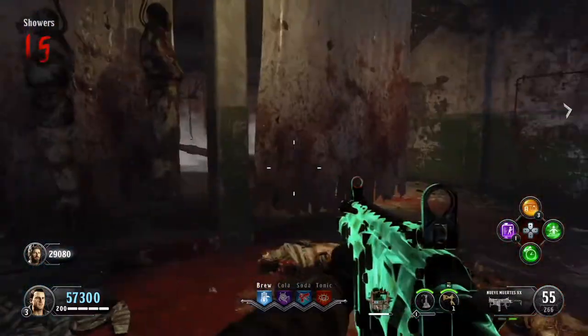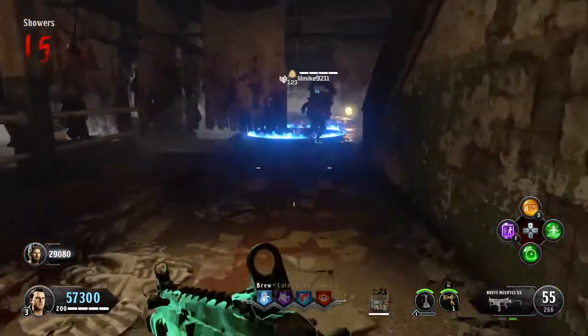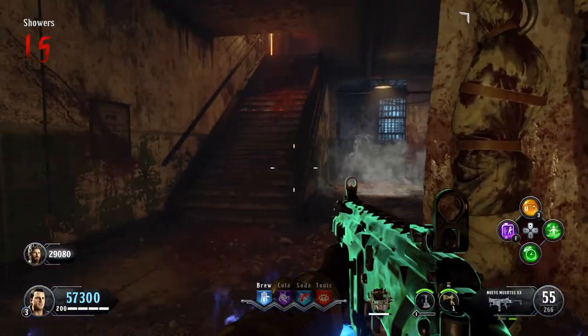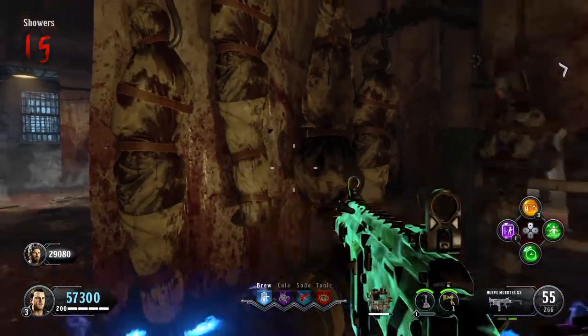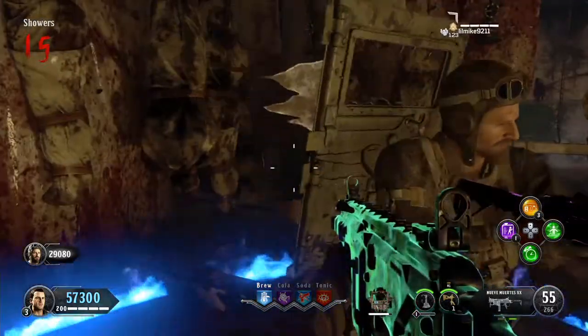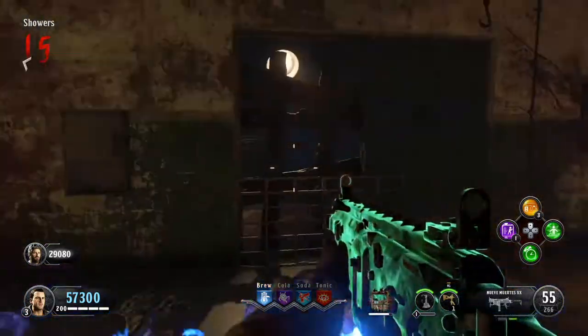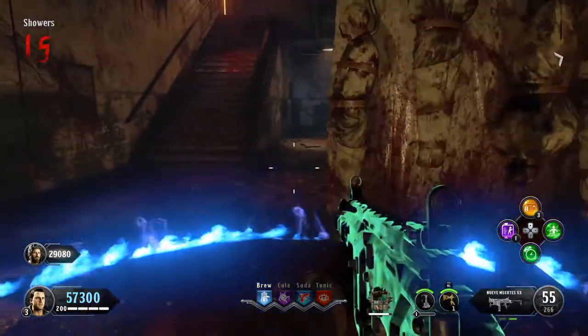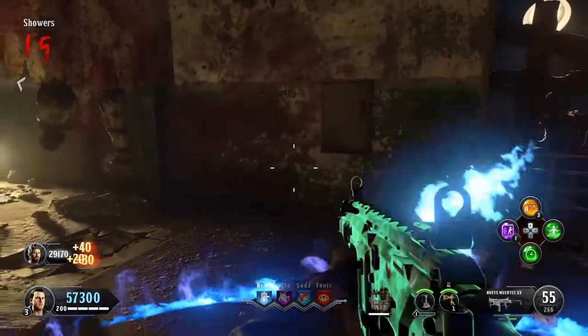Now look around that general area in the showers and you're going to find blue flames. Stand within those blue flame circles and get kills. It doesn't matter who gets the kills — it could be you or your partner — whoever you're playing with will fill up the banjo. The more players you have, the faster the banjo is going to fill up.